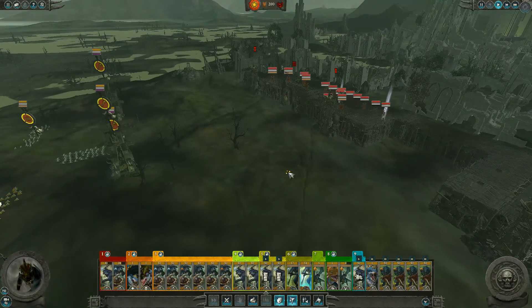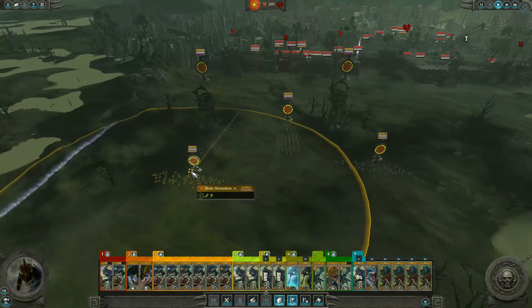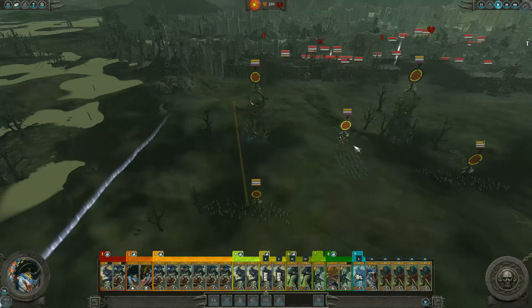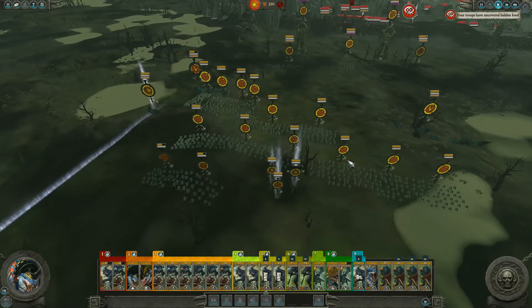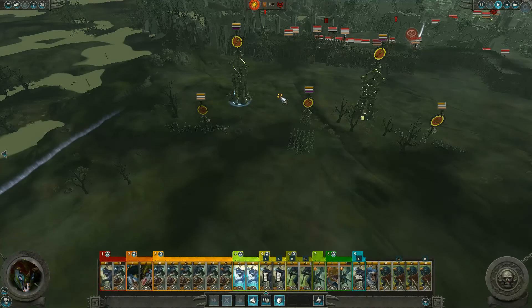So my skirmishers, they're going to come up now. They're going to try and take some of the fire, some of the pressure off my other men. And then - hidden foes, okay, that's fine, they're on the wall.